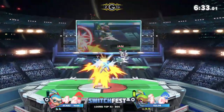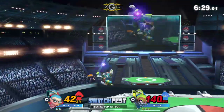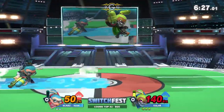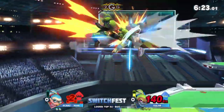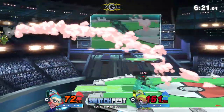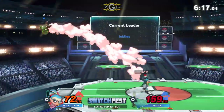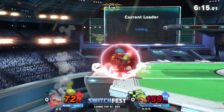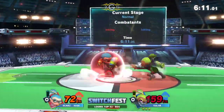The only problem with the splat bomb is it's actually one of the Inkling's moves that uses the most ink. You can even see it right there with the ink meter. The roller uses a ton depending on how long you're rolling for. This needs to be an opportunity for Ex-Ax to take the stock. Valor's sitting at 160% here, and Ex-Ax already at a 72% deficit. He needs to get some type of connection.